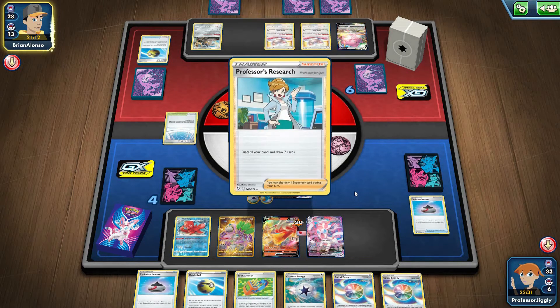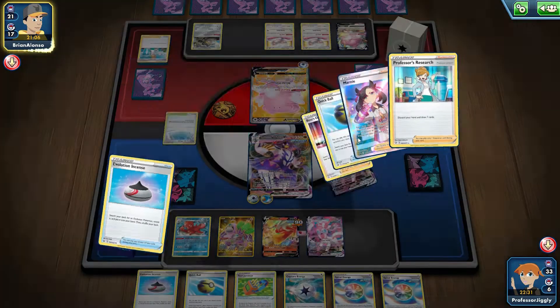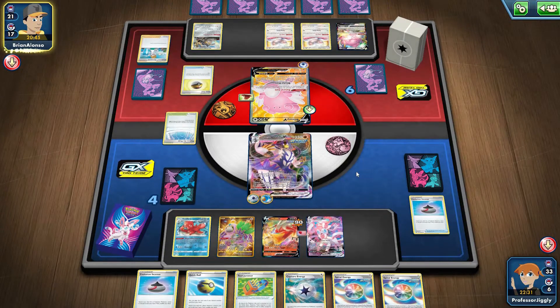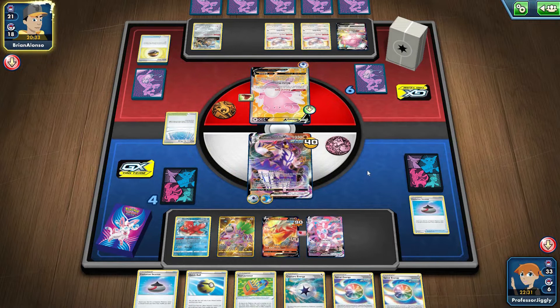I've been wanting to try this ever since seeing people play it. Seeing expanded decks before it rotated - they were playing with the Triple Acceleration Energy, so I definitely want to try that. Got that deck ready, we'll do an expanded one - this is standard, we'll do an expanded deck and see how they both fare with each other. Keep clicking to see what we got.